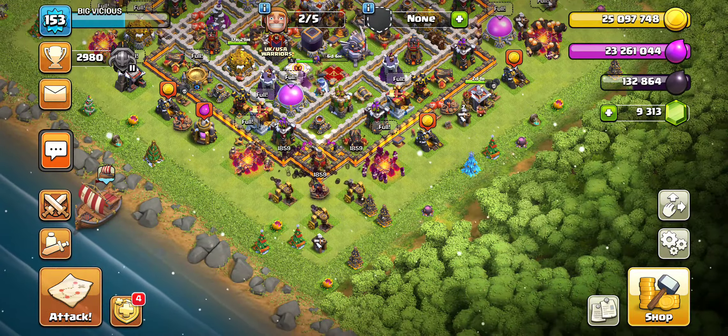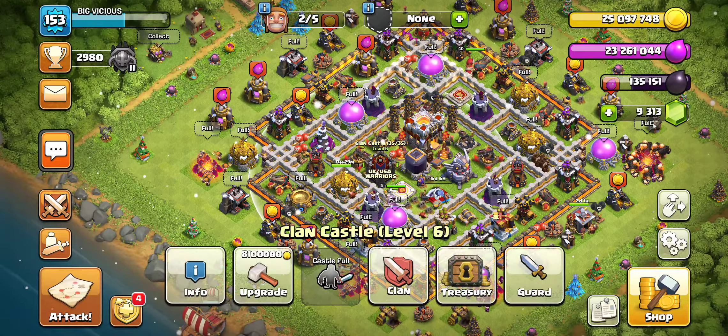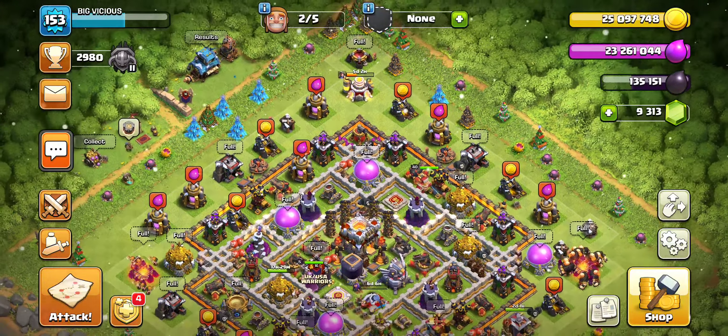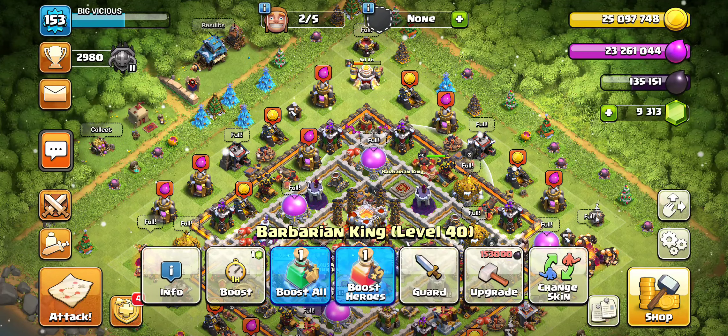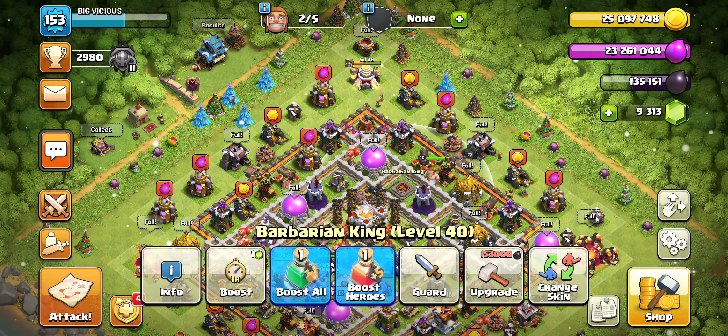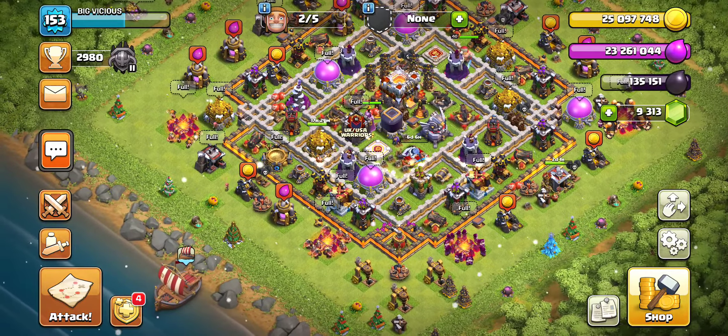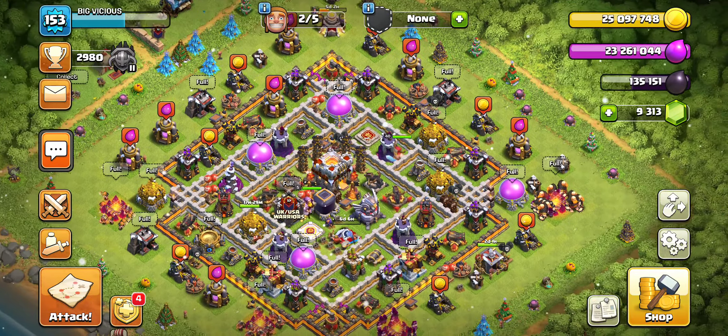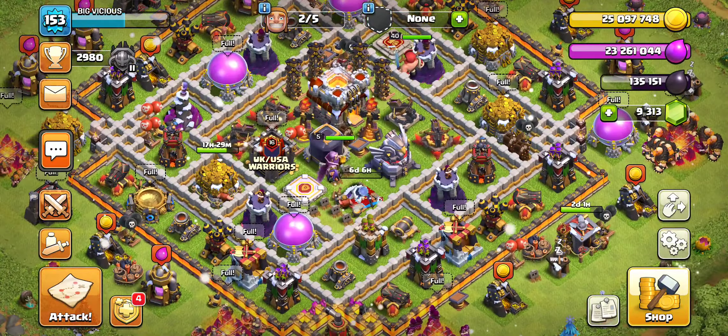All right, now we can collect the collectors — 135,000 — and then in the treasury I've got 10,600. If my math is correct, I'll be just about 5,000 short of upgrading the king right now. But it's not even going to be close on that, so that's fine.